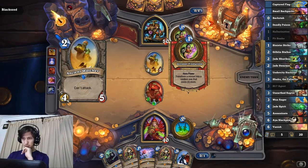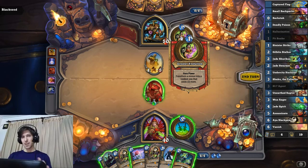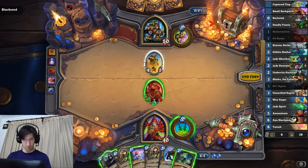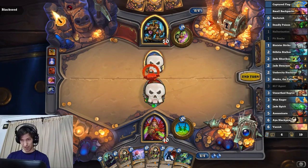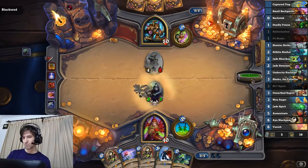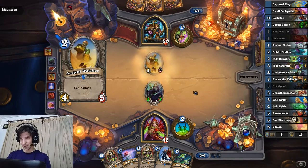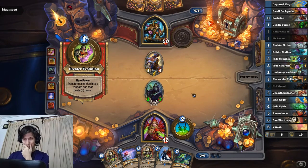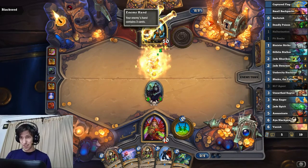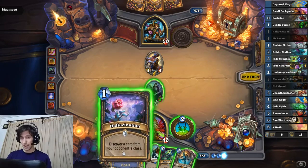That was pointless. Oh, do I actually want to kill that? I think I super do because Greater Evolution really screwed me in my last run. At this point as the seventh match, transform a targeted minion into one that costs three more. So that becomes a five drop - I do not like that. Besides it's a 3-1 into a 4-5, so arguably worth it even if he didn't have that spell. He's gonna get it anyway - that is annoying. Gotta pay up.